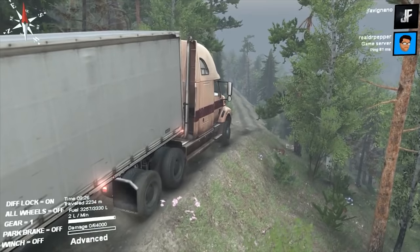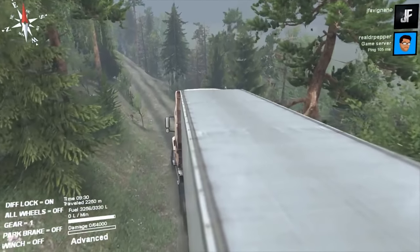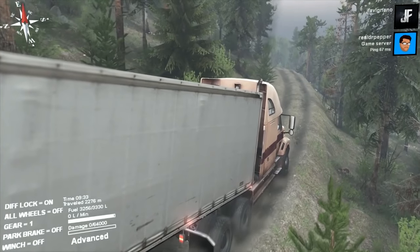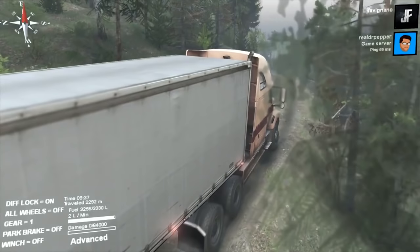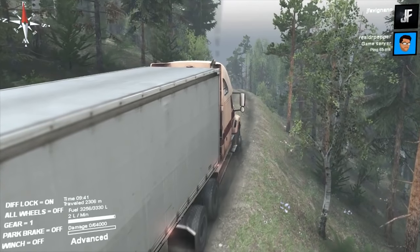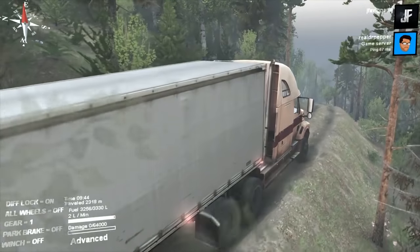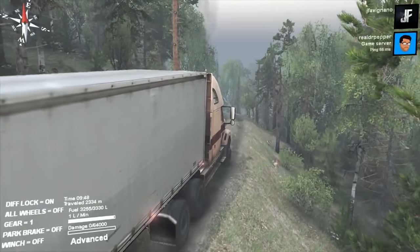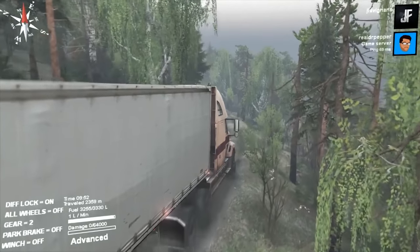Going down a hill — let it roll, let it rock! Up the hill we go — beautiful! This thing does pretty good. I'm not going to push my luck and get it stuck. On the cliff again — going into second gear so we can get a little bit more power.